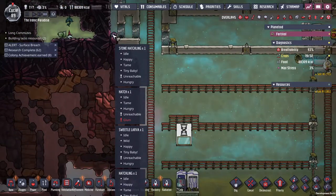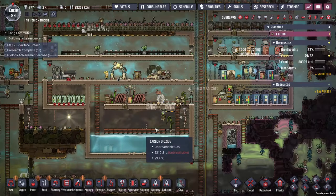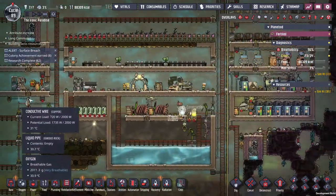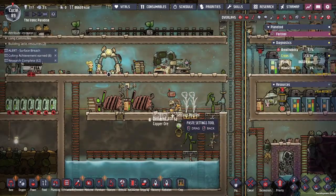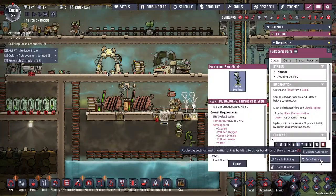There's a bunch of — oh there is a stone hatchling there, very nice. The downside of this is I can't see what's in there. I assumed I found thimble reed but you just never know. If you're below 25 — you're already at 31, so that's no problem.